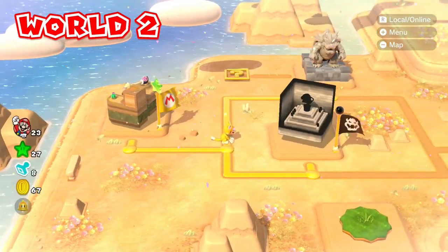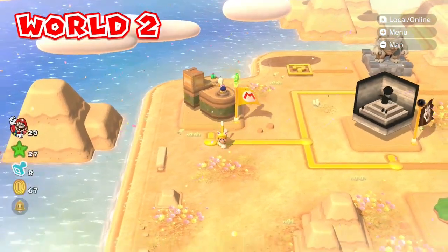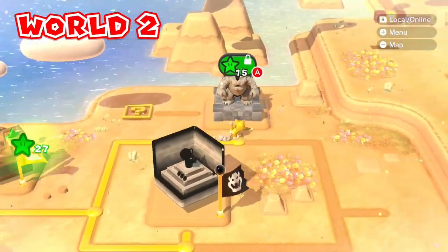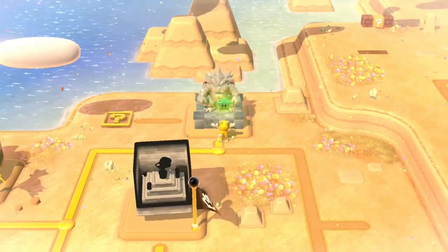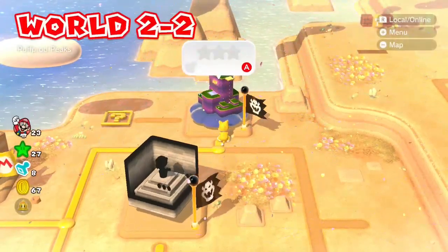We're back. Last time we finished with 2-1 and unlocked a couple of other levels. This is 2-3, but we're going up to the little stat Bowser statue — it says we need 15 stars. We have 27, so we can open it. This is just going to open level 2-2 for us.